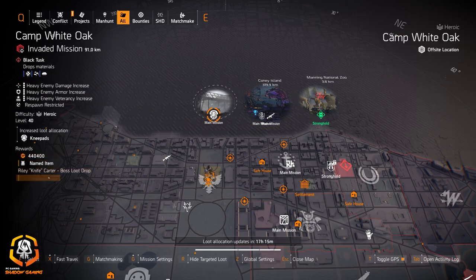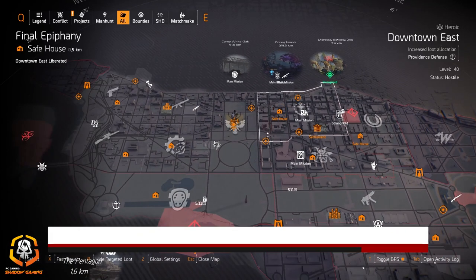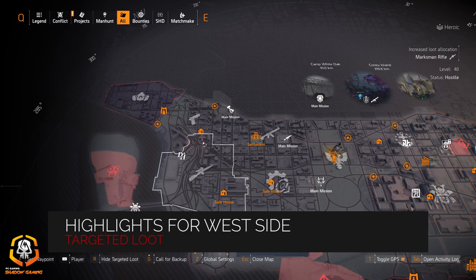Manning National Zoo has all gear sets except for the Foundry Bulwark and Future Initiative chest and backpack pieces. Alright, highlights for the west side coming up first.